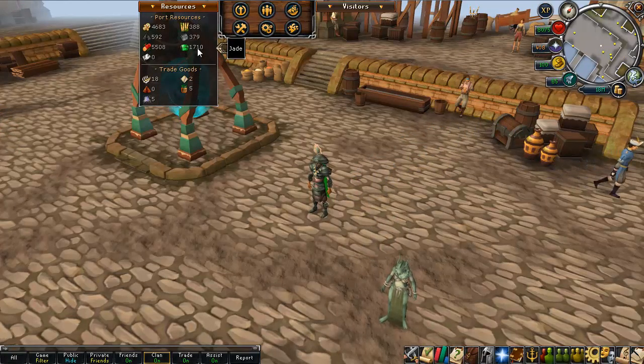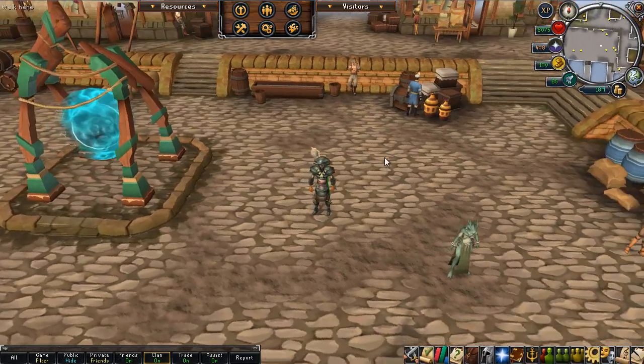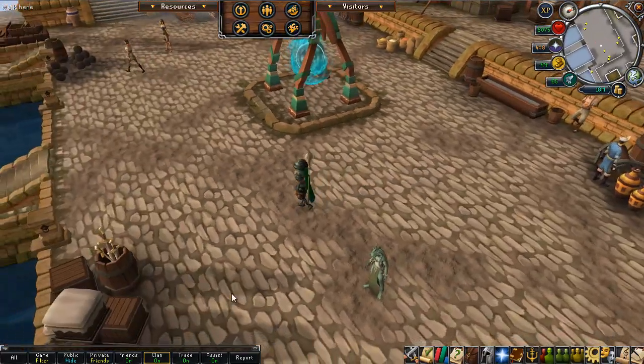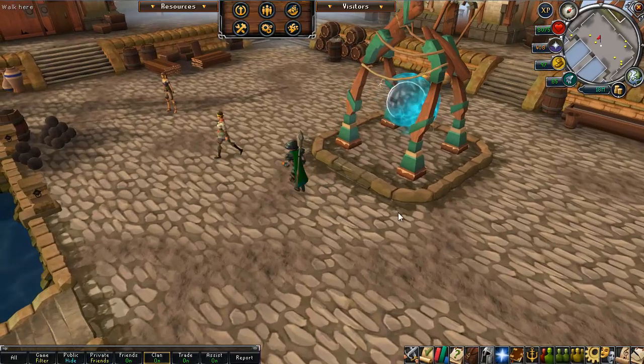In terms of trade goods, not really doing particularly well to be honest. I've got a fair amount of lacquer, five of each of ki/chi — however you pronounce it — and for some reason I have absolutely loads of ancient bones. I think both the missionary and the biologist give you ancient bones as their missions, which is a bit of a shame.